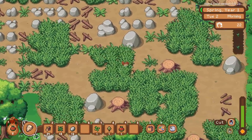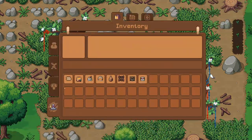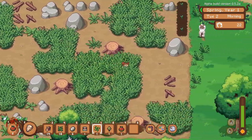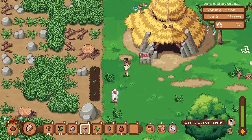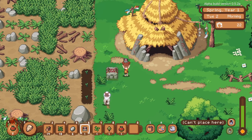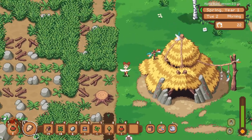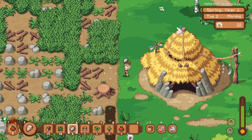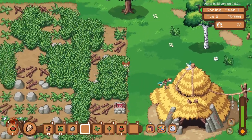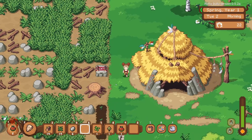We'll make one stone box — there it is. We'll place it down. You have to place it on the soil ground type, and then we can use it for storage.